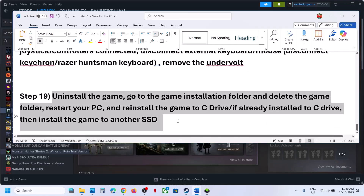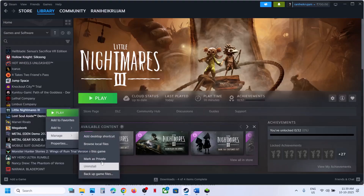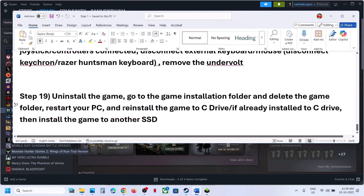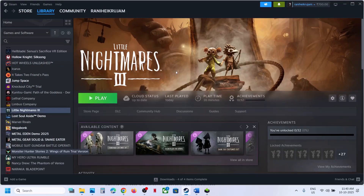The last step is to uninstall and reinstall the game to a different drive. If nothing is working, uninstall the game and reinstall it to the C drive. If it was on D, E, or an external drive, try C. If it is already on C, try installing to another SSD and check. One of the steps shown in this video should help you fix the error.